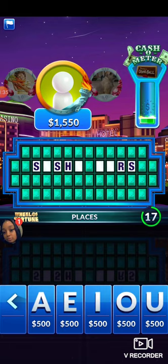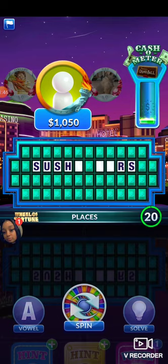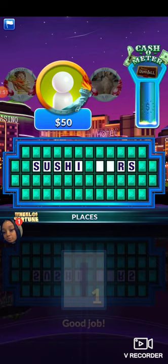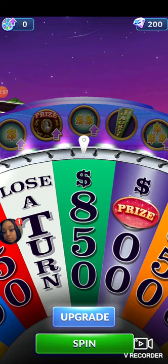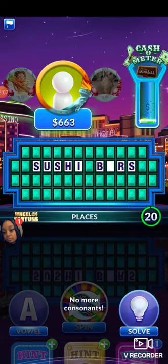I'm thinking the first word is sushi. So I'm going to go with U. You've got it. It seems like this is what it is, in the eye. You've got it. I wonder if it's sushi bars. I'm not sure if there are actual bars — there are sushi bars — but I'm going to try and see. So that means I will pick the letter B. You've got it. Alright, so I believe this is what it is, so now I'm going to solve it. Solve the puzzle. You win the round.